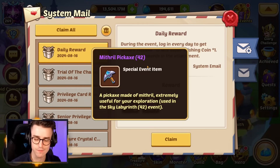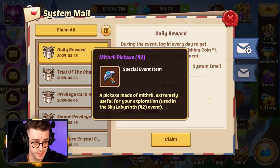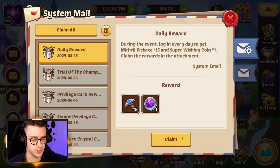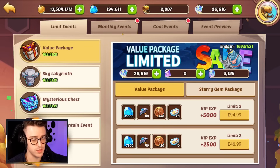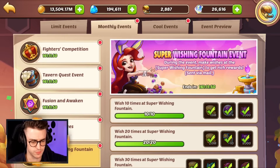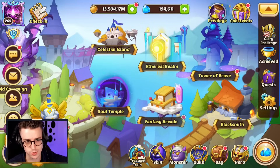This is the 42nd ever Sky Labyrinth event, which means Sky Labyrinth has been around for over three years and is approaching four years being in the game. That is extremely scary, and it's a point I want to focus on for today's video. Also, we get a Super Wishing Coin, so you can use that in the Super Wishing Fountain. Remember, you need 50 of them to do your monthly rewards, so you can get all these prizes using those Super Wishing Coins.